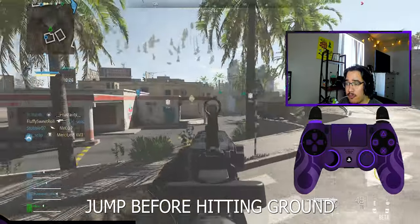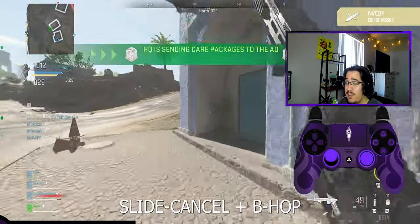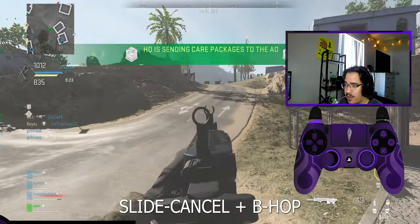For the bunny hop, all you have to do is jump before you hit the ground, and I think it's easier to do while aiming in. Normally you would slide cancel into cover and then bunny hop out to kill the enemy.